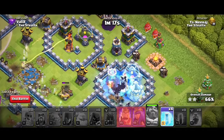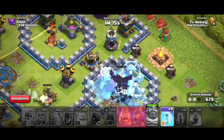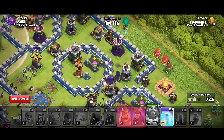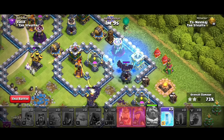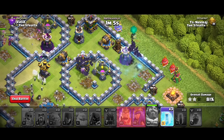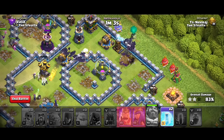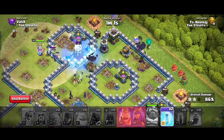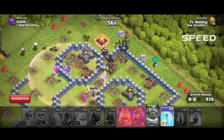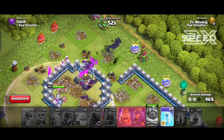We deploy our bats and use freeze spells on top of wizard towers to keep them safe. Bats don't do a lot of damage individually but they have power in numbers — a group of bats can quickly break through enemy defenses and also distract defenses, giving our other troops time to destroy trash buildings. Let's finish this attack first, and don't forget to like this video.